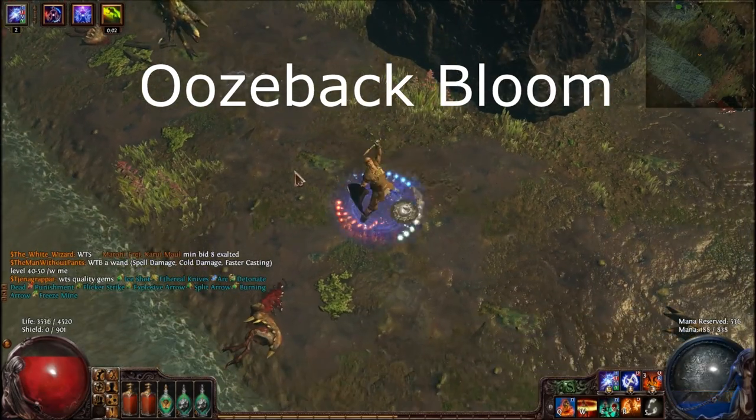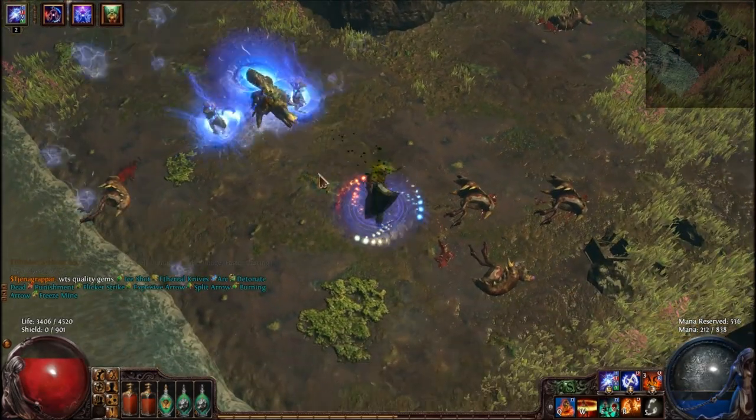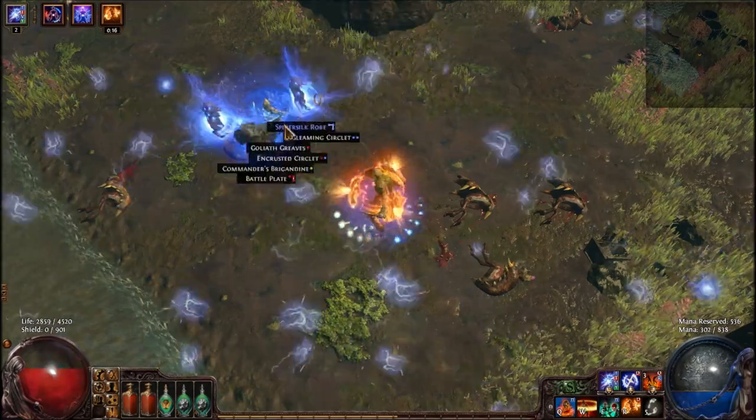Ooze Black Bloom is a Unique Roa in the Mud Flats. He will charge at enemies, hits accurately, and also will cause enemies to lose life over time.